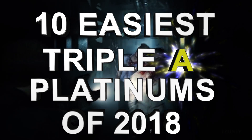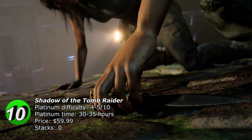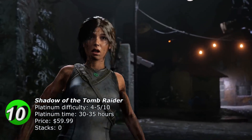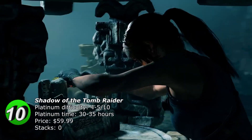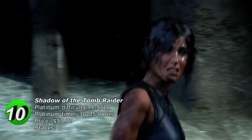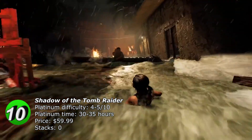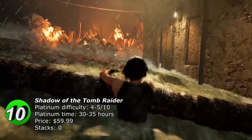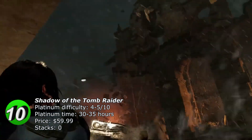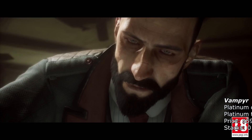Let's start with number 10: Shadow of the Tomb Raider, with a platinum difficulty of 5 out of 10. For people who have experienced the two previous games, the difficulty is a 4 out of 10. You have to beat the game on Deadly Obsession, which is the hardest difficulty. It's recommended to go for two playthroughs because New Game Plus makes the hardest difficulty a little easier. The game has 64 trophies, every trophy can be obtained offline, and there are also some DLCs.